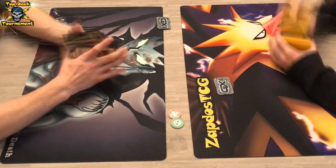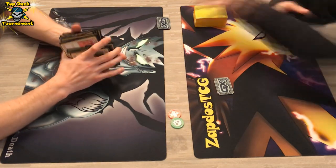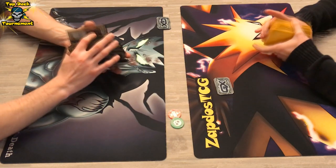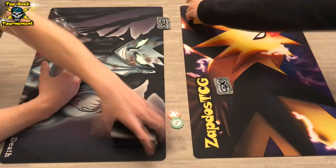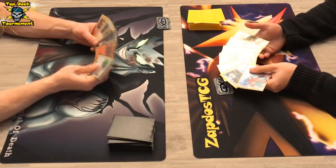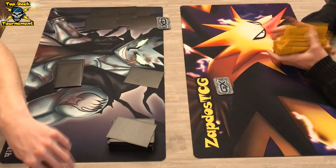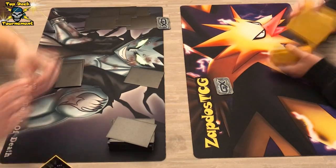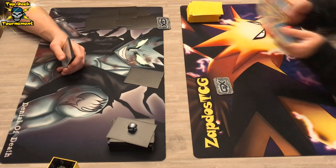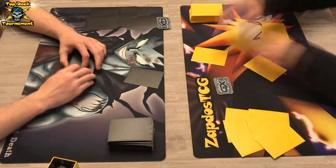This time around the Greninja player will start, which is a huge advantage to get a great board position. Brooklet Hill can help you get a Staryu or another Froakie, so we are definitely going to see some more Greninja action this match. There is already a Mulligan here — the Darkrai player can get one Mulligan, hopefully the Greninja player gets a Froakie. Let's see how it goes.